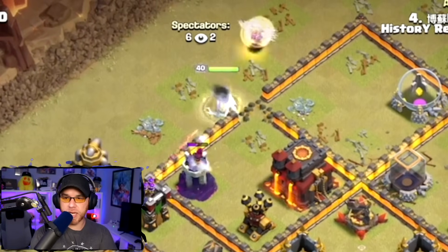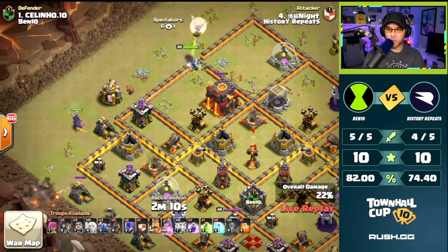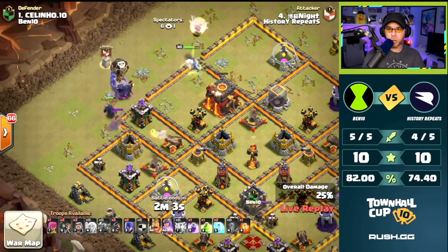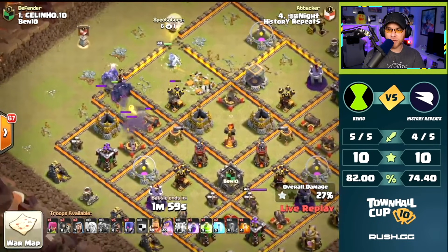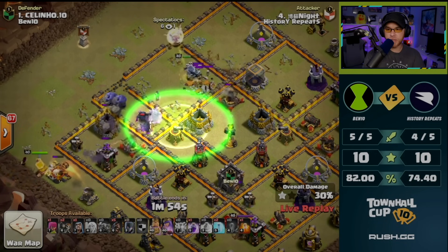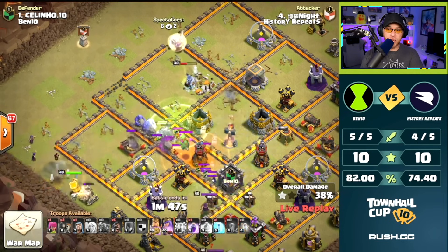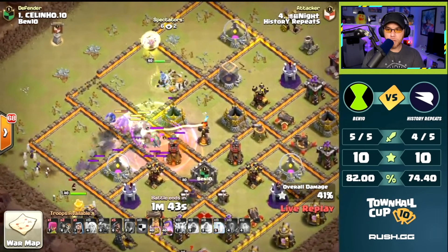Queen takes on the Town Hall. Wall Breakers drop to get our PEKKAs into the base, followed up by the Balloon and Bowlers from the Clan Castle. Barbarian King placed on the far left near the Mortar's location. Jump spell down - there goes the King and the Wizard. Queen's busy on an X-Bow. Freeze spell down for the Single.